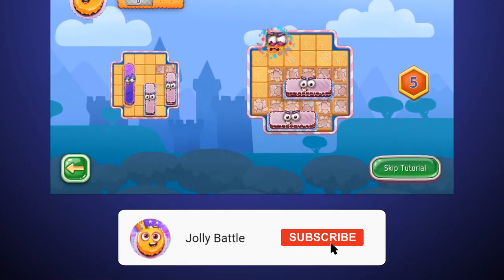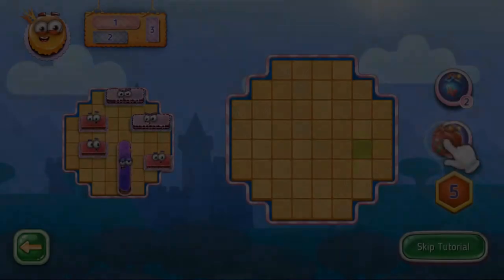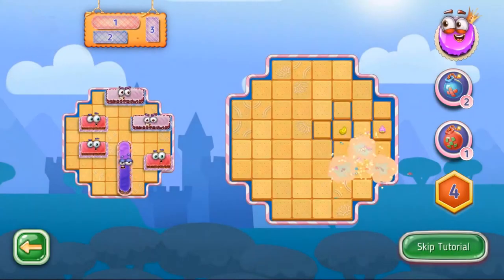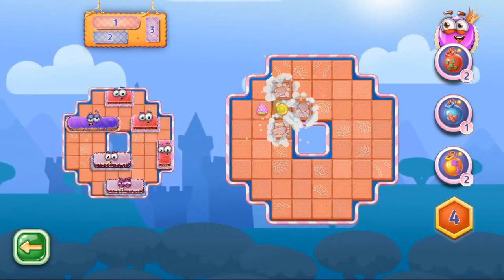Start off with a tutorial and learn how to quickly get to the yummy cakes that we hid on the game board. Find out how to use the boosters, caramel bombs, and caramel attack. Complete three tutorial fields and move on to the next level.